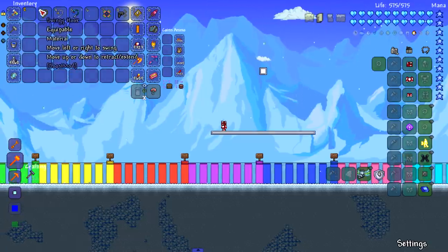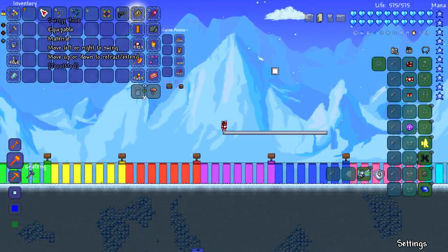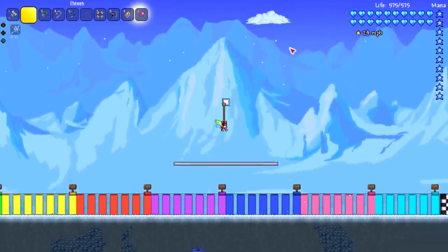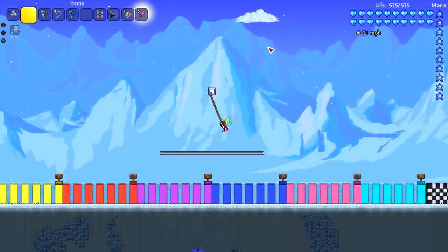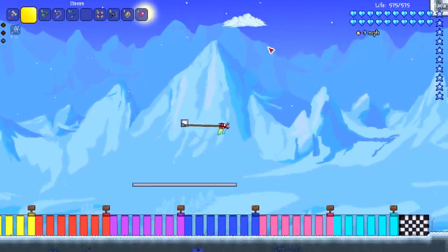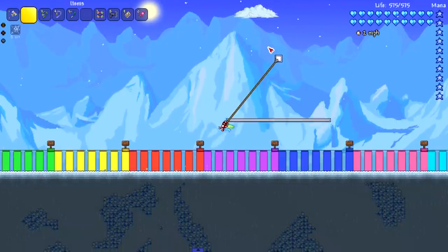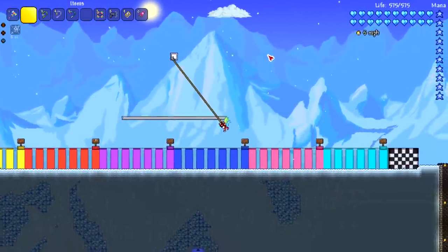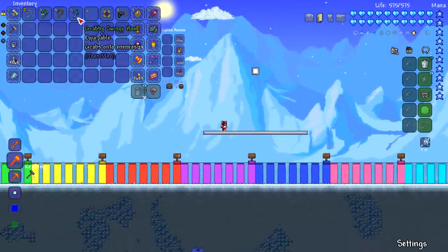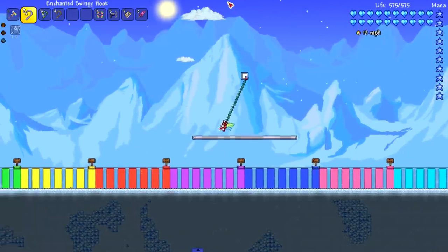The swingy hooks — you move left or right to swing, and up or down to retract and extend. It's like a tire swing! You can go underneath platforms slowly but surely. The enchanted swingy hook does the same thing but is better — it's just enchanted.